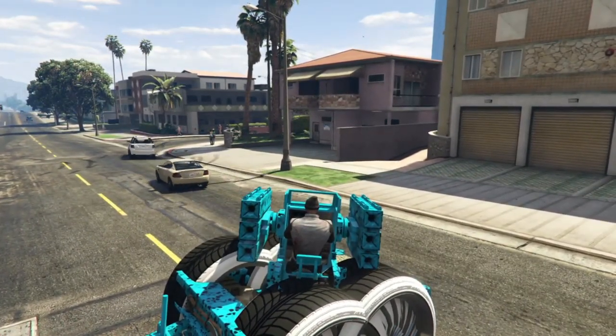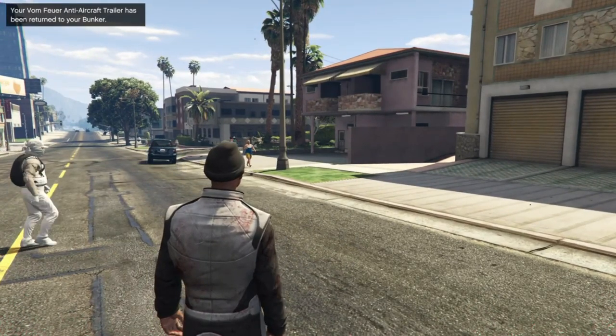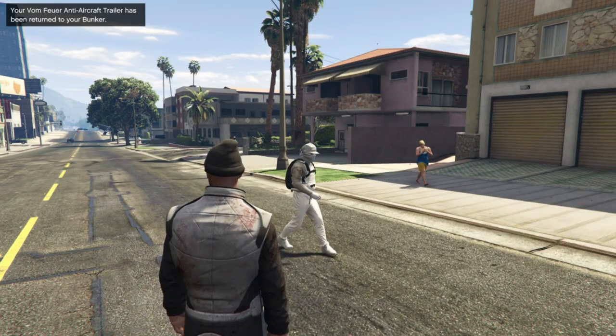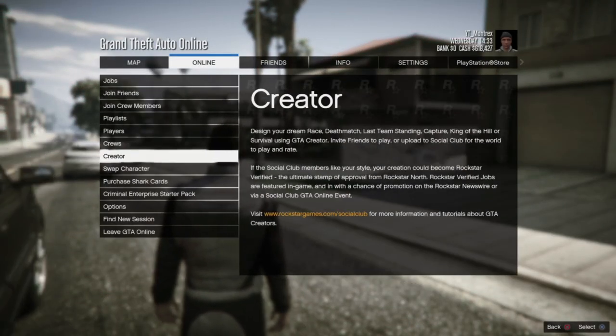Once you have spawned and stayed on the map, go to Creator. I was AFK for a few seconds — if the trailer despawns, that's okay. Just press Options, go to Online, then go down to Creator.